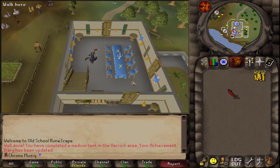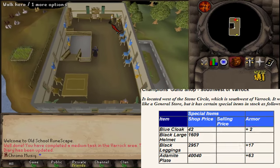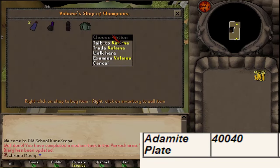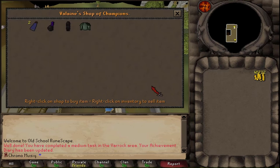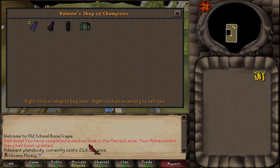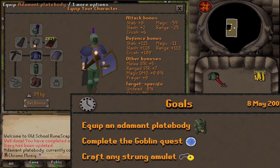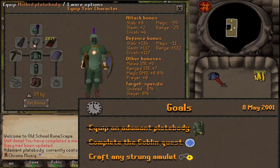With 40,000 GP in hand — this is pure coincidence, to be honest — let's trade Valaine to buy that adamant plate body. It doesn't cost 40,000 GP in the Champions Guild in OSRS, it only costs half the price. It's fine by me. This is the best in slot armor for May 8th, 2001, completed.